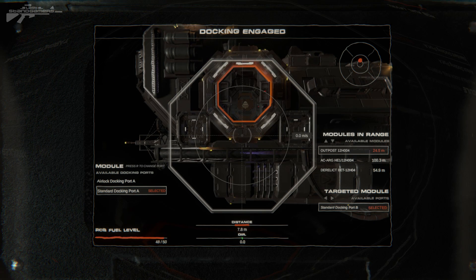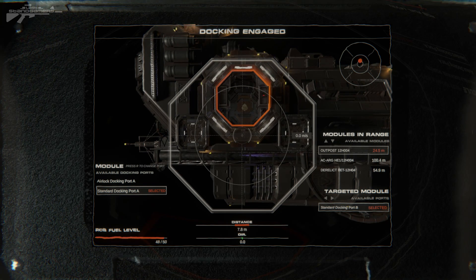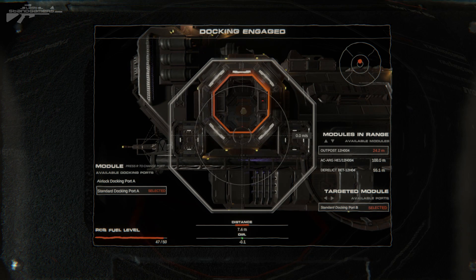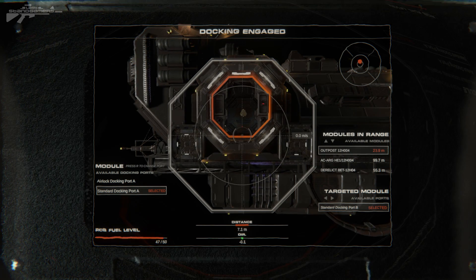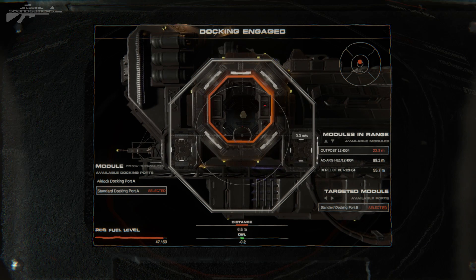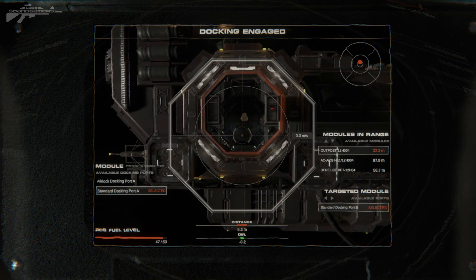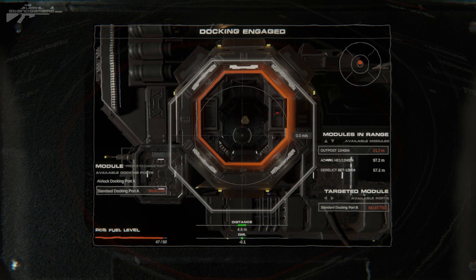Okay, that looks like a straight-up pattern even though we've got a little bit of drift to the right. We're going to send this in with a bit more speed — I might regret this, we'll just have to be careful. We're moving at minus 0.1 meters a second, 24 meters from the target. We've just got to line that up. There's a derelict and an AC something HE1. Right, we're going a bit faster, so let's correct ourselves and keep on moving at this rate.